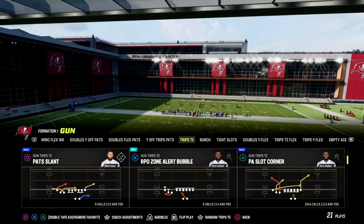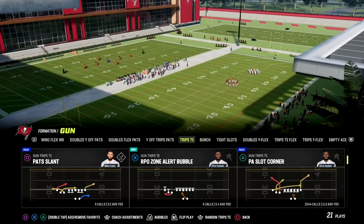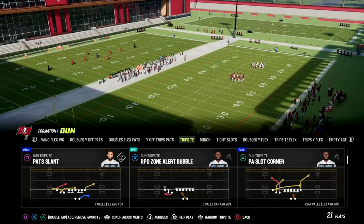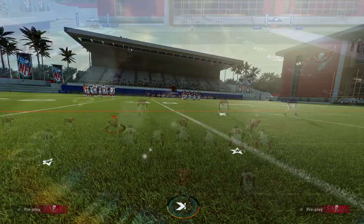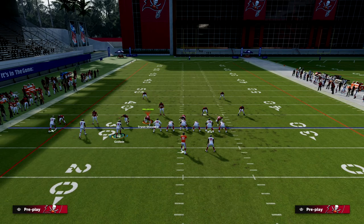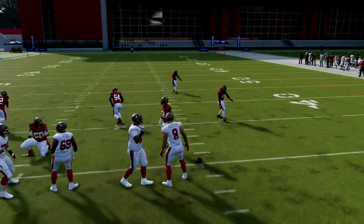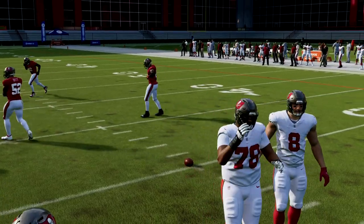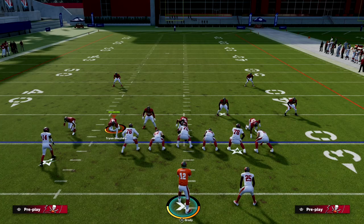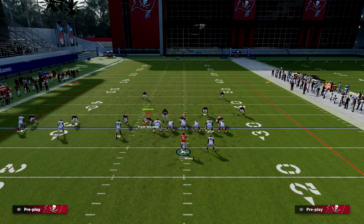The play is PA Slot Corner out of trips tied in in New England. This is going to take advantage of motioning over post routes and also short side floods. Let me show you why short side is so important. To respot the ball, you hold left trigger and click the left joystick in at the same time.